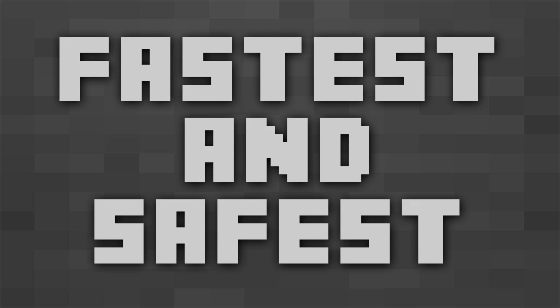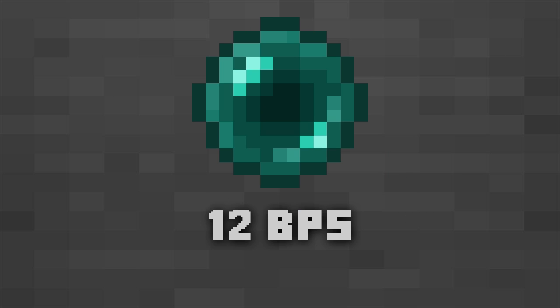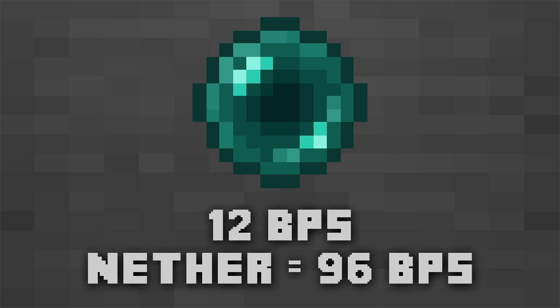But wait, is that really the fastest, safest speed in Minecraft? The fastest non-killing-yourself way is to use enderpearls in the nether. Enderpearls travel about 12 blocks per second when used accurately. In the nether this is 96 blocks per second. But they do hurt, so they're not quite the best.